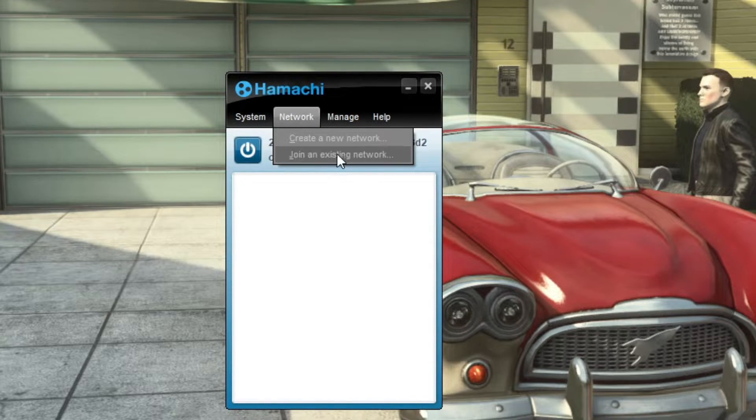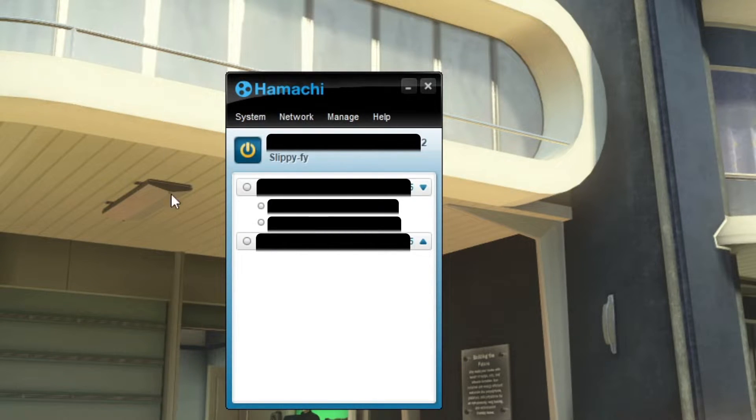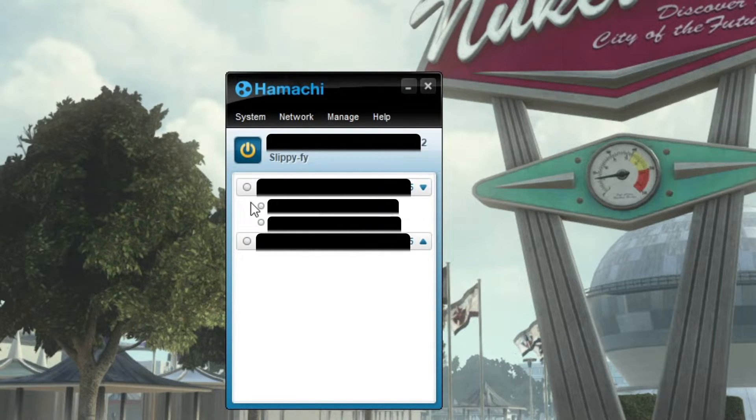My networks are here. Also, this is not your IP — if I have it blurred out, that's just because I want to stay protected. I'll probably also have my servers blurred out because I don't want anyone joining them, even though they are password protected.